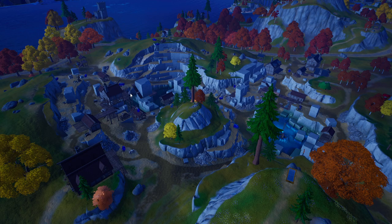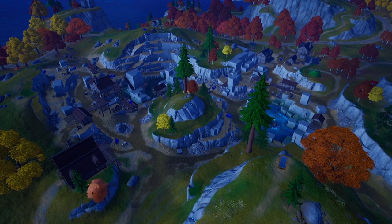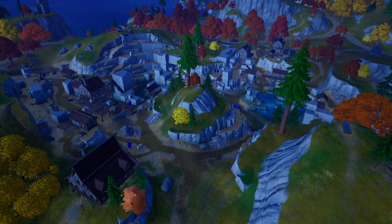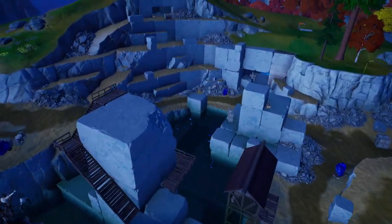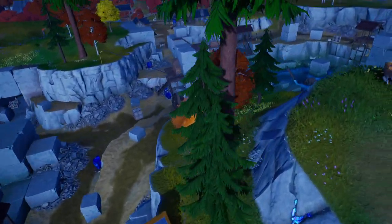Hey guys, welcome back to another Fortnite video here on the channel. We are showing off the second to last main POI for the start of Chapter 4 Season 7. This location is known as Shattered Slabs. It adds more to the lore of where these concrete stone-like pillar things are coming from — this is an entire quarry literally based on just mining them up.